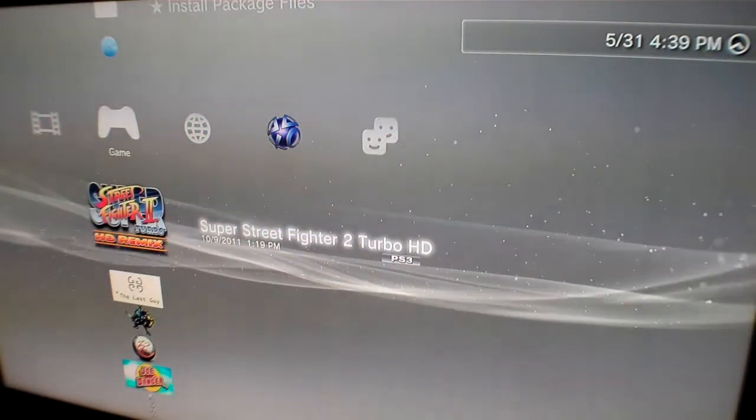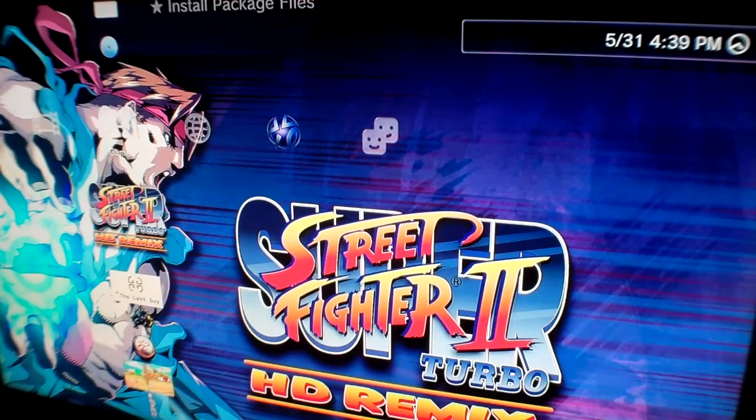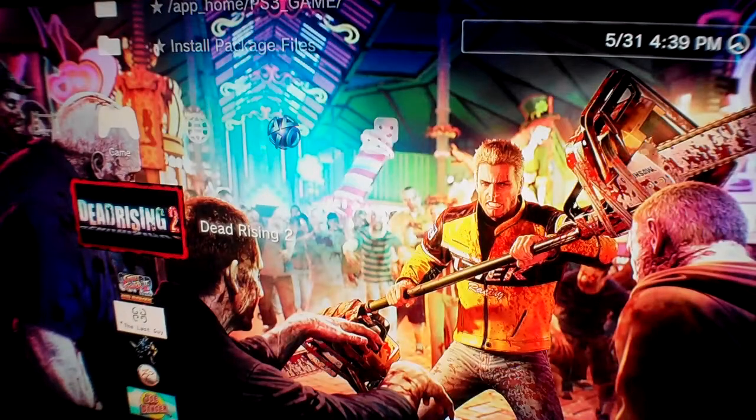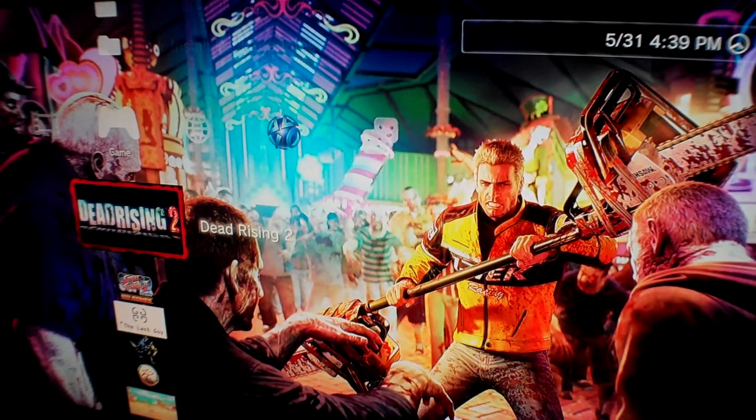See, with the blue disc — I'll switch up real fast, you'll see it. It'll be the blue disc, and then it'll switch to Dead Rising 2. There you go. So it's emulating the CD of the game. I'll go ahead and hit X again to start it up just like I would any other game.